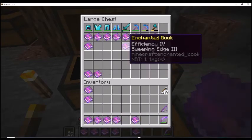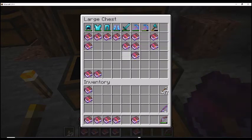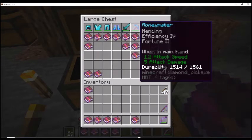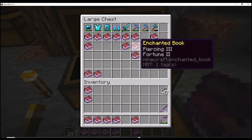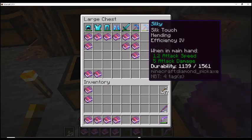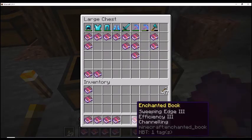Depth Strider for boots, Protection for that. I'm gonna see if I can upgrade this from Fortune 2 to Fortune 3 — we will see. Efficiency 4, Mending, Silk Touch — I'm not seeing anything that would really add to that.